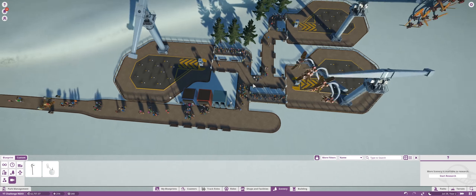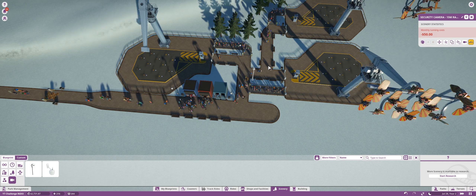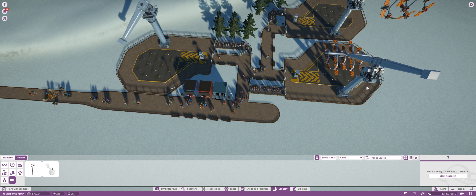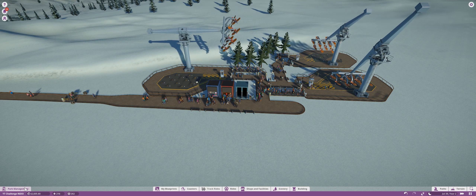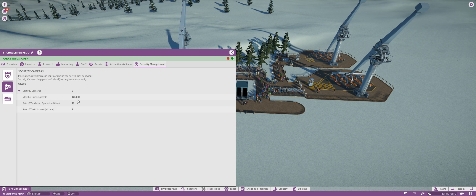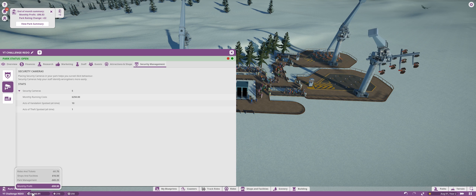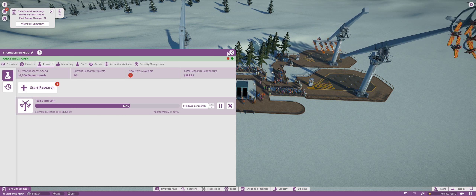I'm not sure if this path is covered. I honestly don't know the radius of the cameras, so I'm just going to assume these ones have it covered. I don't want to pay for so many cameras because they have their own monthly running costs. Look how much money we're losing per month because of that many cameras — it's not a good thing. Right now we're not making any money because we're researching a little bit, and this is almost done actually.